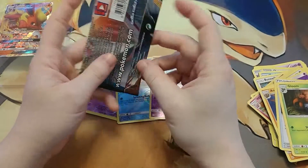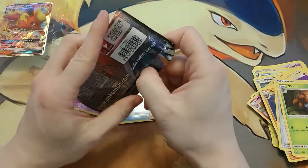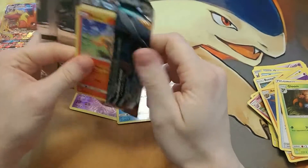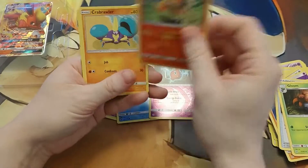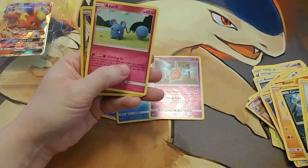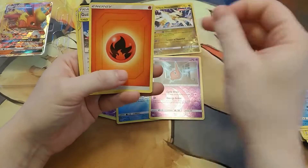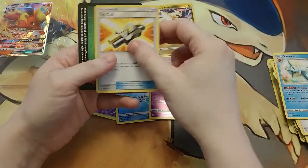Blackie, you be nicer, Aria. Usually it's Aria beating up on Blackie. Anyway, last pack — Cosmic Eclipse. The way this is going, this is going to be a really short video, but that's okay. We have a Ponyta, a Crawdaunt, Carvanha, Cinccino, Azurill, a Reverse Holo Ultra Necrozma, an Empoleon, Energy, a Tag Team Guzma and Hala, a Vaporeon, and a Tag Call.